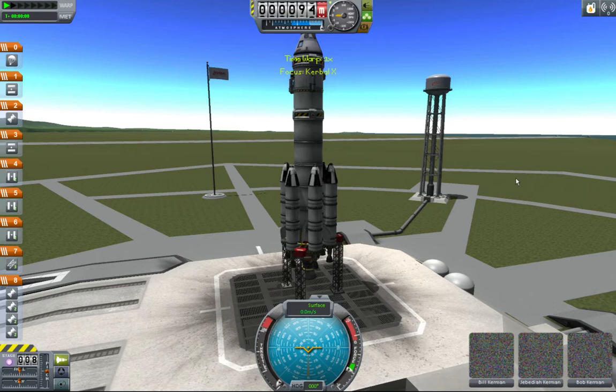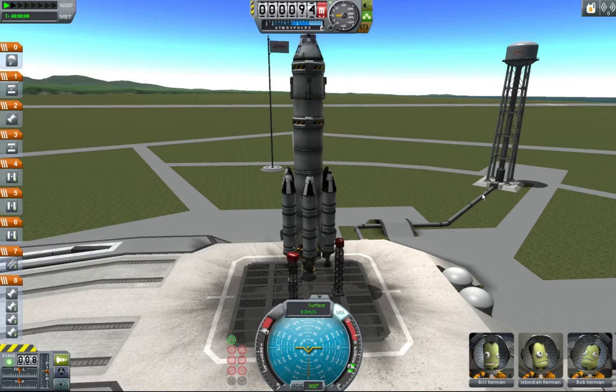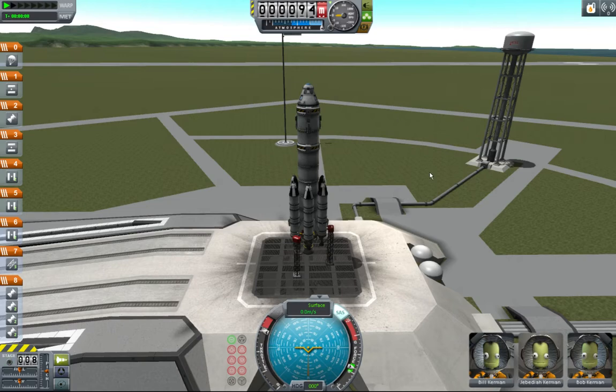This is a stock craft that comes with the game. It's been in it since whenever the 2.5 meter parts came out way back when, before my time. But I'm going to illustrate that with the recent changes to the mainsail engine and poodle engine in .24, this thing will conduct the mission. These little lander legs up here are not just for decoration anymore, so let's go.